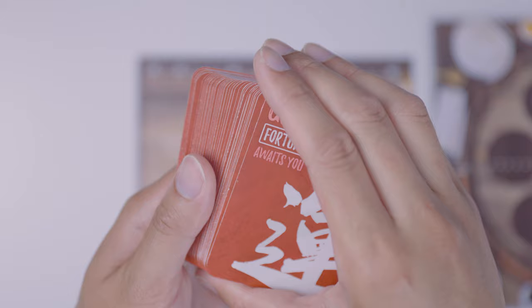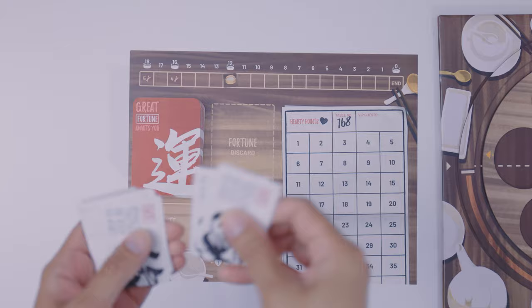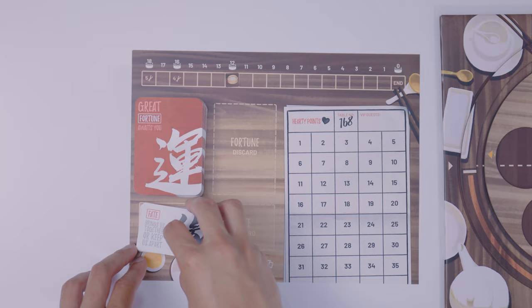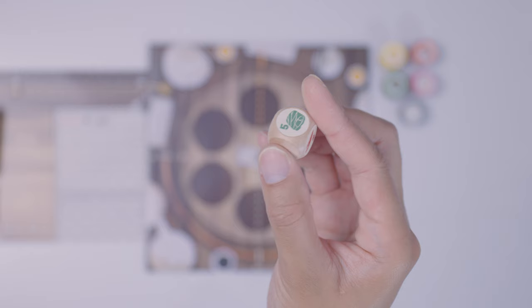Shuffle the fortune cards and place them on the fortune deck zone. Then shuffle the fate cards and deal only 18 in a face-down stack on the fate deck area — the rest go back into the box. A quick note: if you want a less confrontational game, you can take out the fate cards and fortune cards that have a specific symbol in the bottom right corner. Place all the food tokens and the lucky die near the turntable.